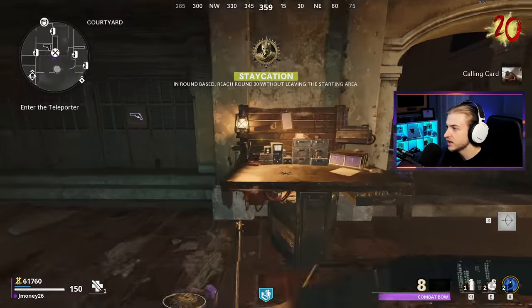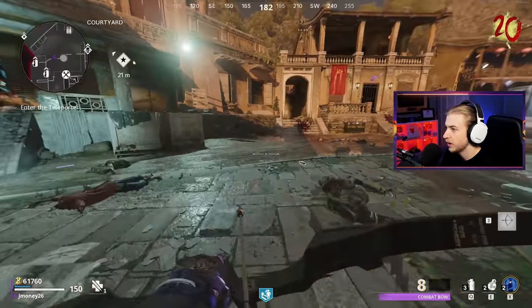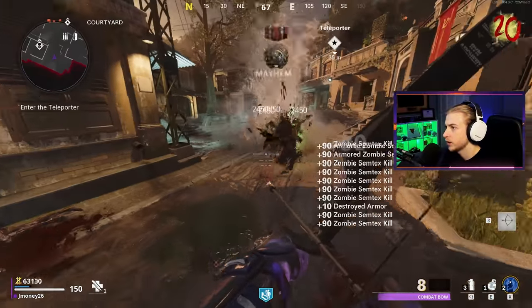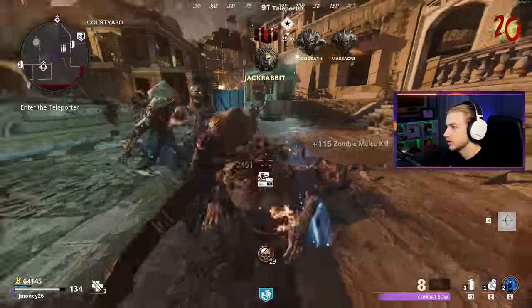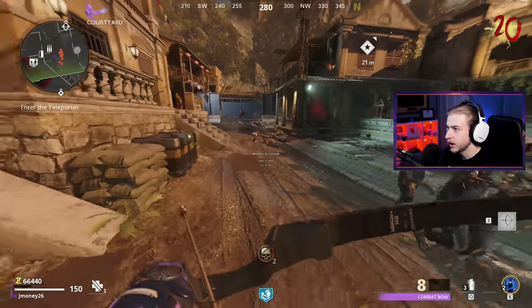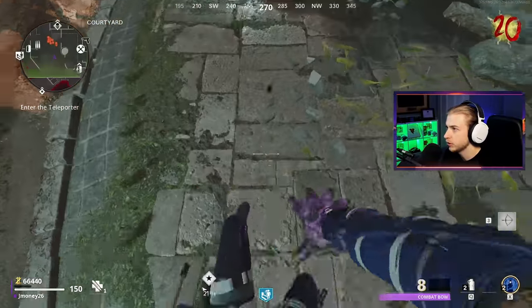We're on round 20 - we got staycation! We completed what we came here for. But can we survive the rest of the rampage inducer? I think we can pretty easily, honestly. There are no assault waves. If you don't go through the portal, you don't get one. So I wonder if the staycation calling card would have counted had I used the scythe and went through the teleporter. I don't know what it's looking for for first room - if I don't buy this door, does it think I ever left?